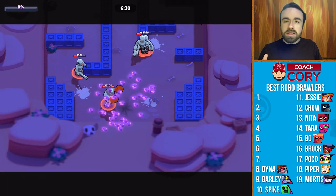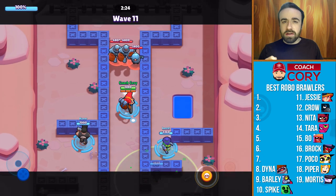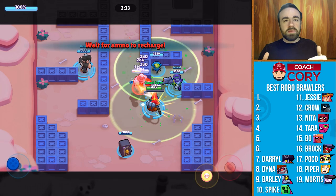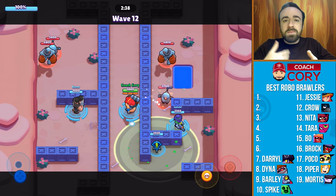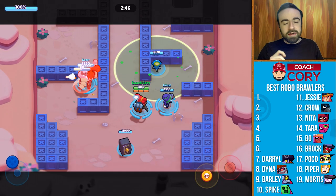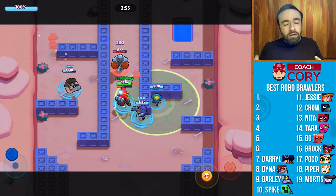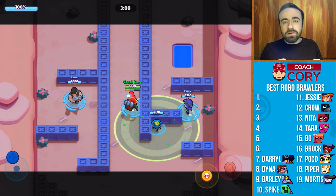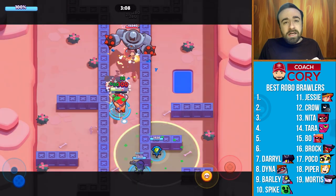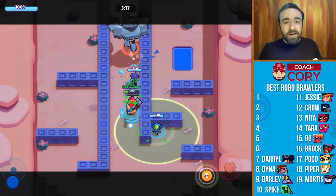All the remaining brawlers from here on are pretty good to really good, and I definitely recommend using any of them. Starting at number 7 we have the first tank, and that's Daryl. Daryl is a good amount weaker than the other tanks because his damage ends up being worse due to his pretty slow reload. Don't get me wrong — Daryl is a strong option and I definitely recommend using him. But his reload is slow and his super is really hardly ever useful. You can technically use it in specific opportunities but you often end up out of position. That combined with the slow reload makes Daryl still pretty good, but not amazing.